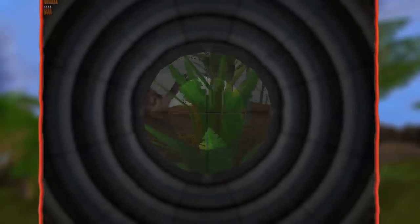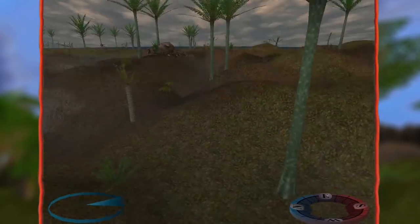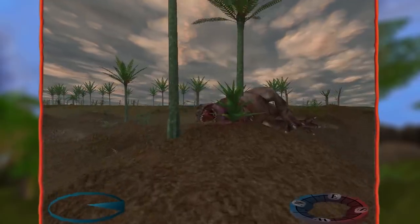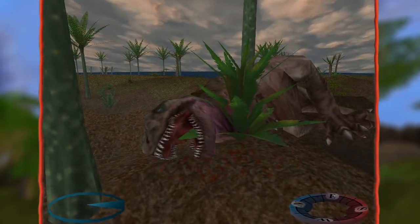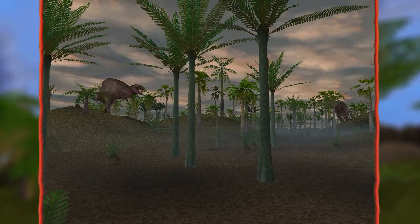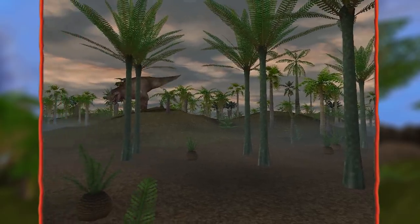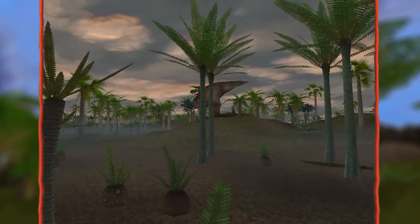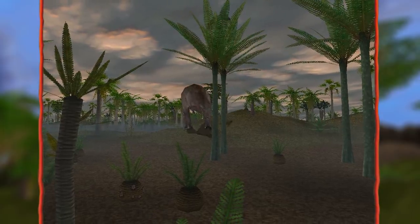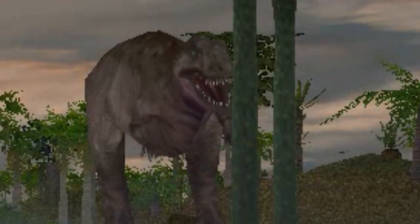So far, I've only managed to take down two of them myself. I won't spoil where the weak zone is here, but let me tell you, these guys are tanks. Maybe it's just the exhilarating adrenaline rush I'm on right now, but I'm just gonna say it: as of right now, Iniquo Tyrannus is my absolute favorite Carnivores dinosaur - fan made, official, whatever. This guy takes the cake. And eats it too.